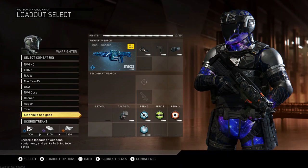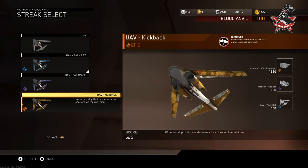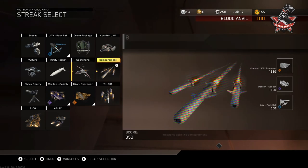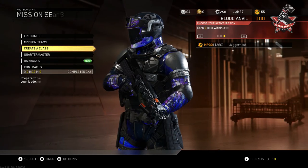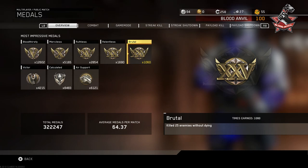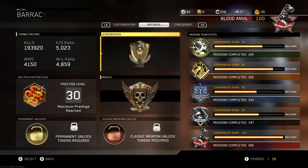For scorestreaks I normally use UAV, pack rat, and either warden, goliath, counter UAV, Nova, or advanced UAV Overseer. In ground war only I'll use kickback since you get more assist points with more teammates. That covers everything on this account — I believe I have about 1,060 brutals, with around 400 inherited when I got it and 600 on the other account, totalling roughly 1,200 nukes probably.